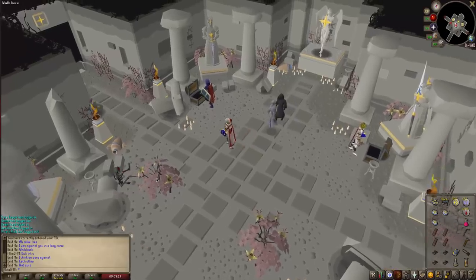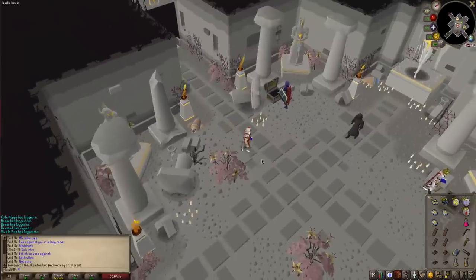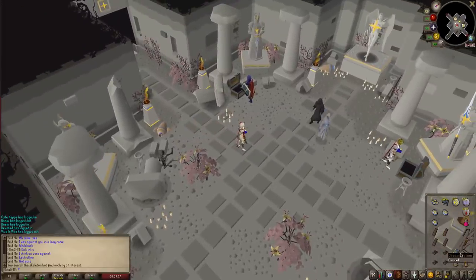Another thing — you can investigate this skeleton. He is gonna give you a strange hallowed tome and if you get the different types of pages in the minigame you can attach them to this tome. And you need a hammer and a saw. I think I covered everything — let's jump into the minigame.